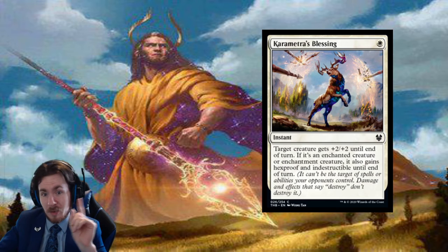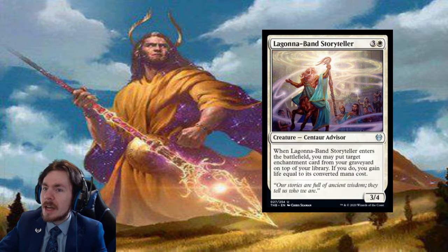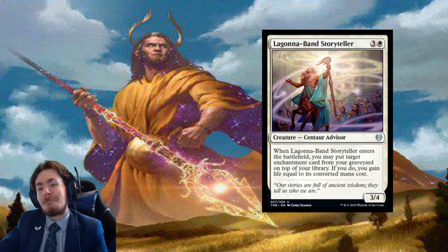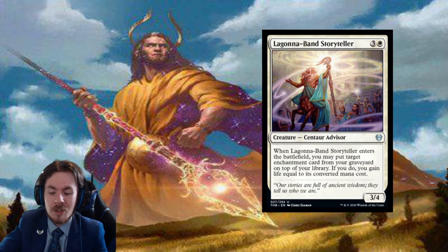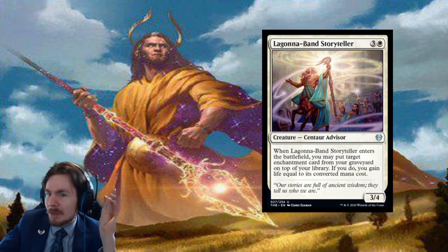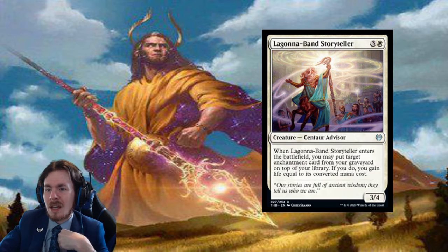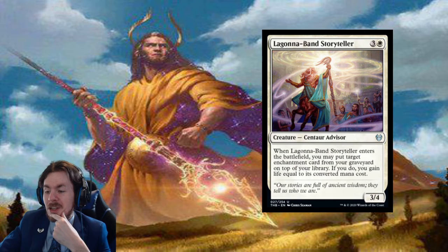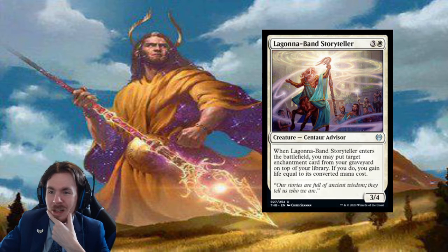Lagonna-Band Storyteller: 4-mana 3/4. When it enters the battlefield, you may put a target enchantment card from your graveyard on top of your library. If you do, you gain some life. I hate effects that put cards on top of your library — at least in Vintage you have a crapton of card draws to immediately draw it. This card just feels so bad. It also has to be from your graveyard, so it's probably not going to be all that valuable — it can't even be a god since gods are going to be in exile if removed at all. I hate this card in all formats.